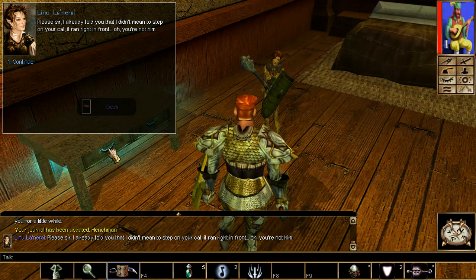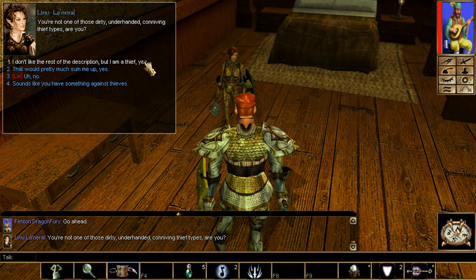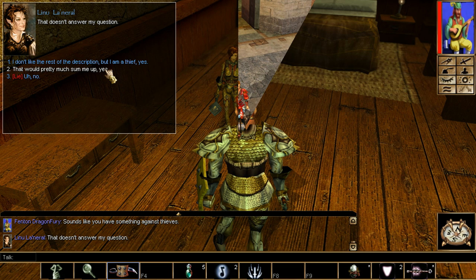Next up is Lynn Lute. She is inside the Trade of Blades in Chapter 1. Just speak with her - if you have enough persuasion, you get her cheaper; if not, you have to pay the full price. She is a very good cleric. Now next up is her item for her quest.